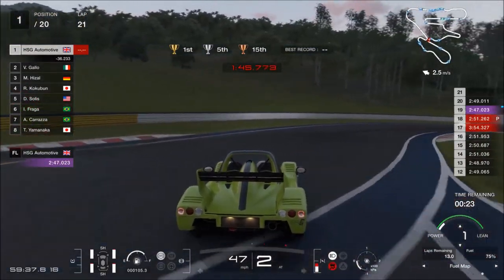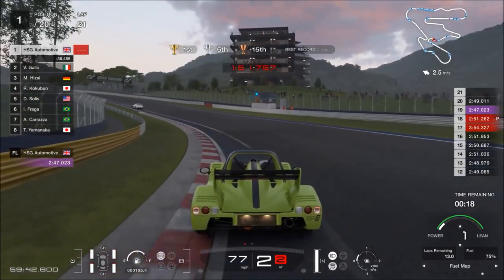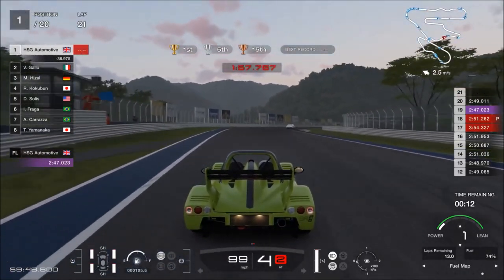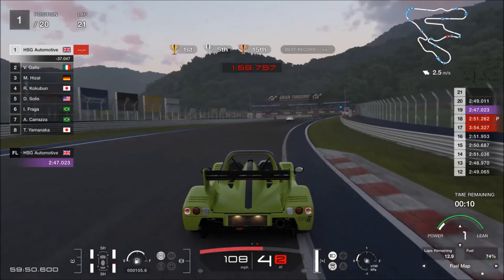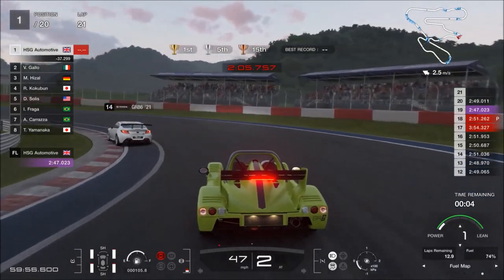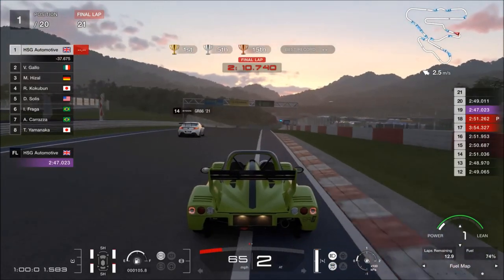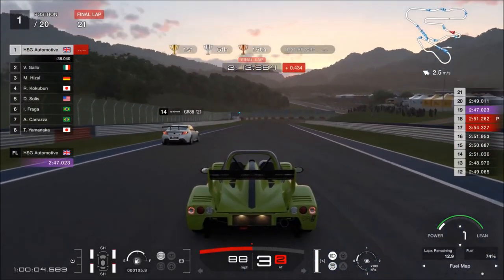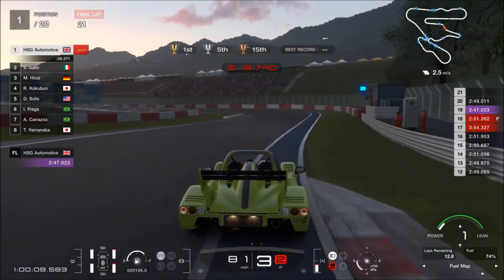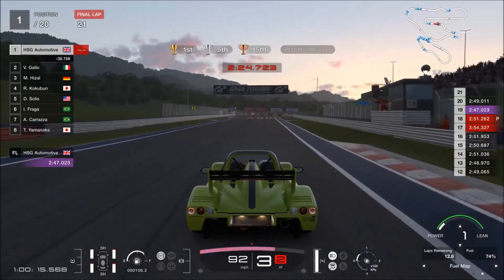In terms of lap times, it might take you a couple of laps to catch up to the first place car, which in my case was an Alfa Romeo 8C. I don't recall exactly when I caught him but it was fairly early on. I finished the event with I believe one pit stop, and won by about 40 seconds overall. 40 seconds doesn't sound like much for an hour race, but for a car with nowhere near the power and torque of anything else on the grid, it's a pretty good job. I'm not a top-10-in-the-world driver, so if you're quicker than me you'll have an even bigger win margin. Overall it's a pretty easy event.